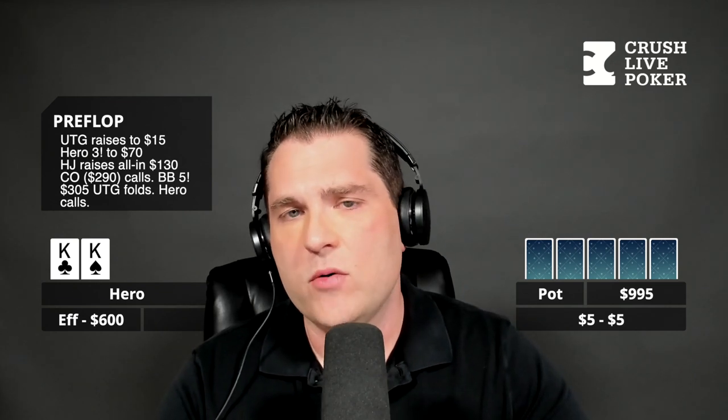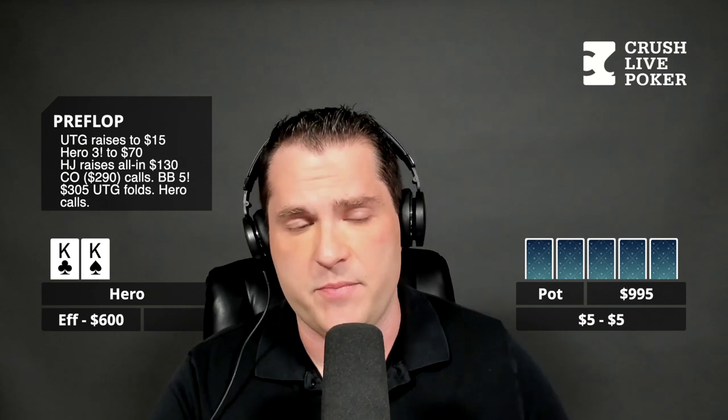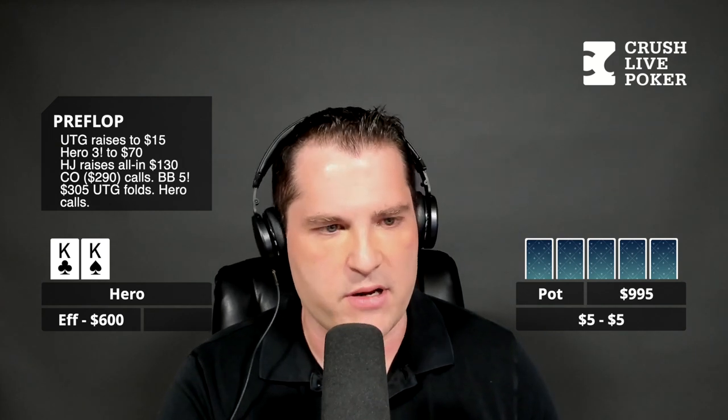Yeah, I wound up calling. I was really concerned — I can't remember many times I've seen a five-bet like that. Obviously not folding; I can't fold Kings. But I'm calling and I'm not happy anymore. Well, if the cutoff is always going to call all-in anyway whether you ship or call, then you could just call to play it. Your hand is not quite as strong — keep some of the big blind's bluffs in, maybe he bets off into a dry side pot. Cutoff calls but very short — about $115 behind. Now the pot's over a thousand.